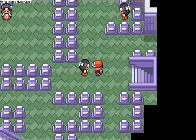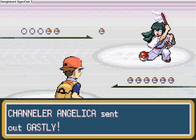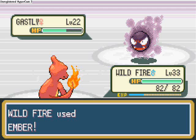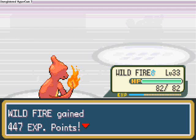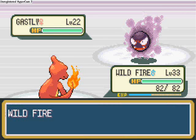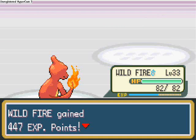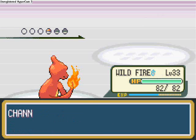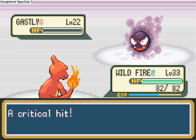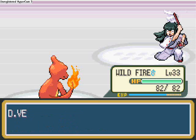We're going to battle Channeler Angelica — she sends out a level 22 Ghastly, so we use Ember. Another Ghastly at level 22, use Ember again — 447 experience. Then a third Ghastly at level 22 — Ember, critical hit. 447 experience and we defeated the Channeler.